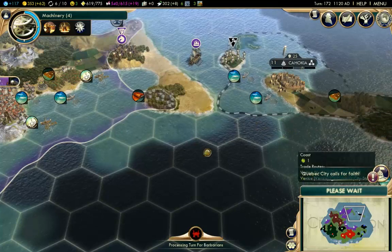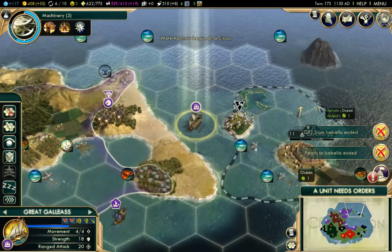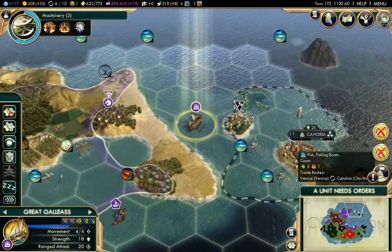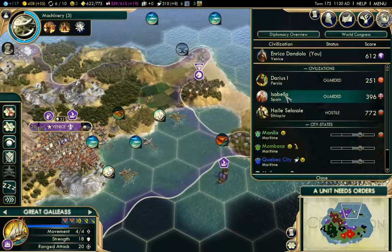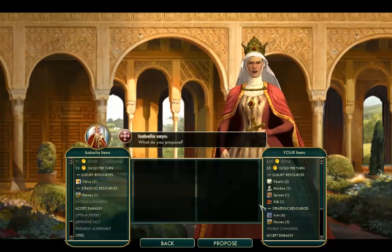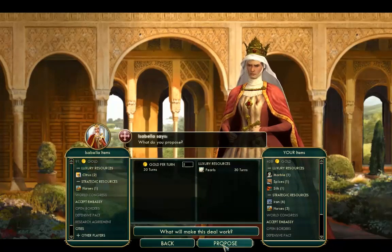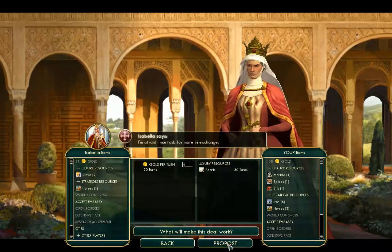We are up to turn 172-173 now. The turns are going a little bit slower because I've got a little bit more to worry about. The GPT deal from Isabella has ended - I need to get that going again. Let's have a chat with Isabella and see if we can trade those pearls again. We're going to trade these pearls for gold per turn. They're giving me three gold per turn now - three gold per turn, fair enough. And let's exchange embassies here. So we've got that little bit of a gold boost there as well.